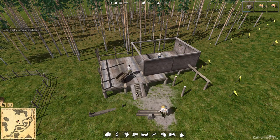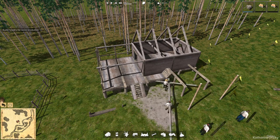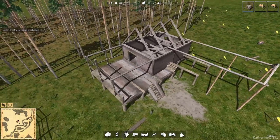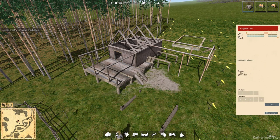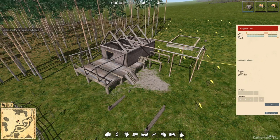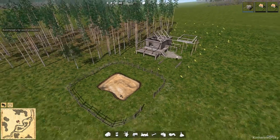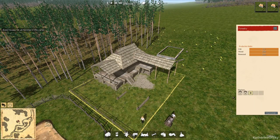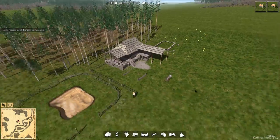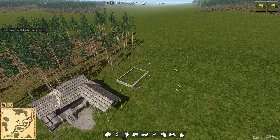We need to get all of the houses up before winter because life will be bad if we don't — we're going to lose colonists in winter because guess what, it snows here. The forestry is up and running; I want to get two workers assigned there immediately. Now it's time to build houses — the game says build houses for all families in the camp, and that's super, super important. We have 18 adults: nine men and nine women, basically couples, so that means we're going to need nine houses to start.